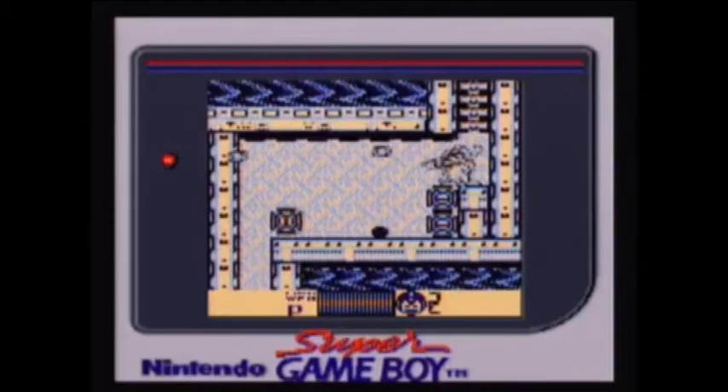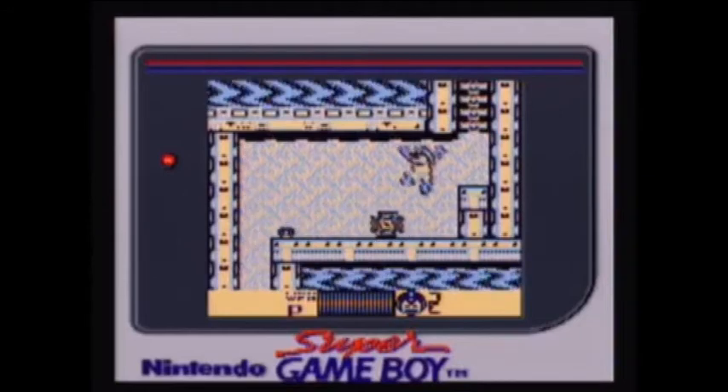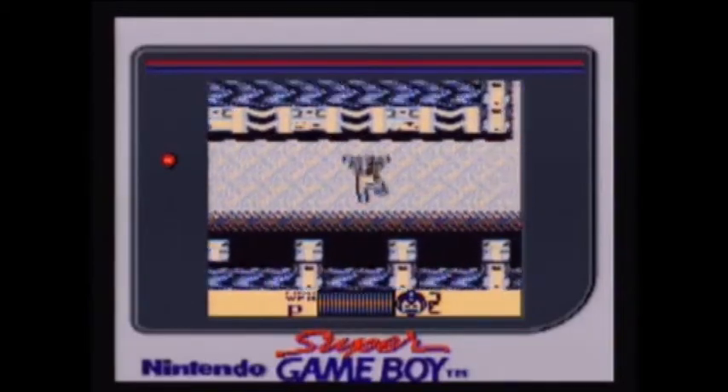So here we're introduced to Octopus batteries — well, introduced if you've never played the NES version before. They act the same, but they're not quite as spastic as they were in the NES version, thankfully.